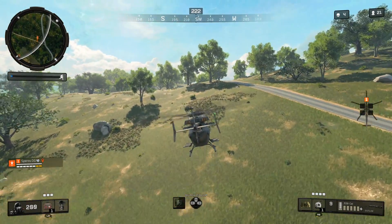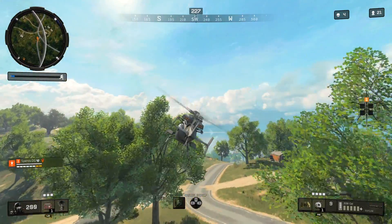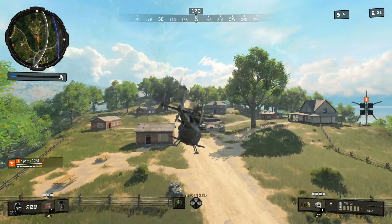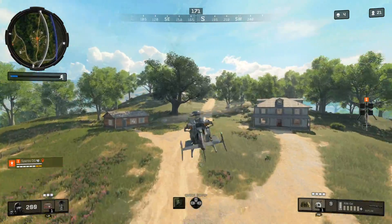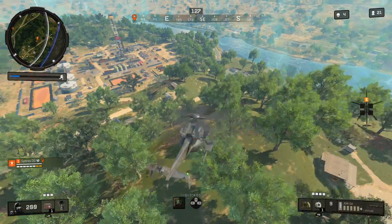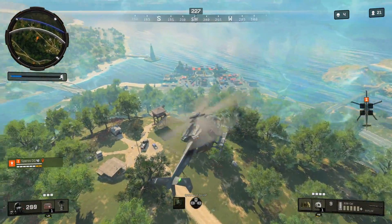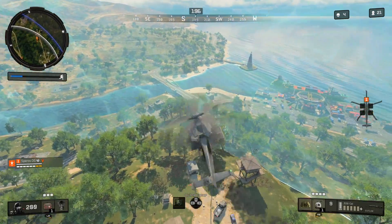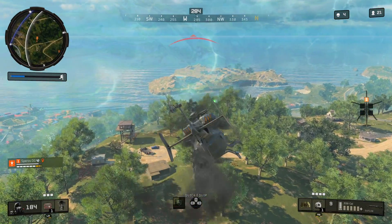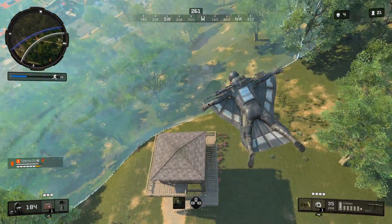I was high up and getting shot at — I spotted the person at the gas station but jumping down would have been a bad idea since he'd hear me coming. Flying the chopper low to the ground, they can't shoot at me anymore and I'm not getting locked on by rockets. It's a bit sketchy if you're not a great chopper driver — maybe fly just above the trees. But flying low really helps out a lot.